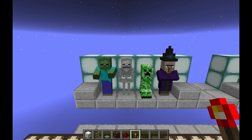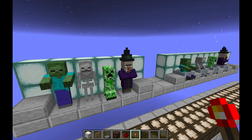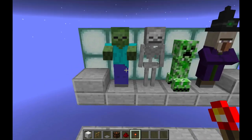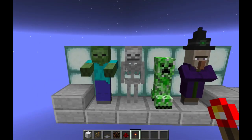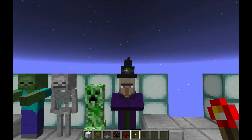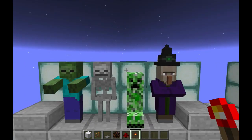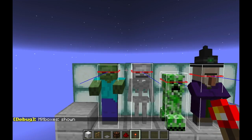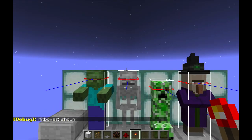Specifically, I'm going to be talking about sorting witches from other two-high mobs. Here we can see that zombies and skeletons look about the same height, creepers are shorter, and witches look considerably taller. But if I turn on hitboxes, we can see that zombies are actually slightly shorter than skeletons.